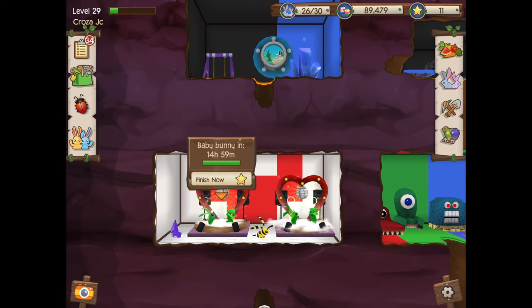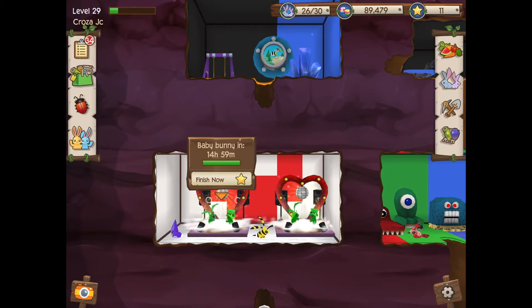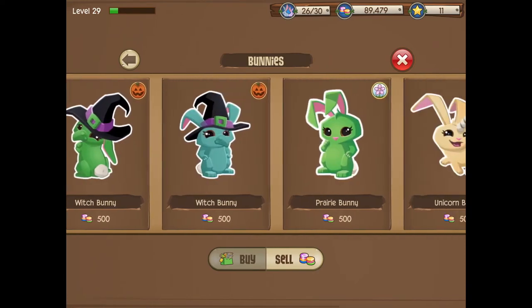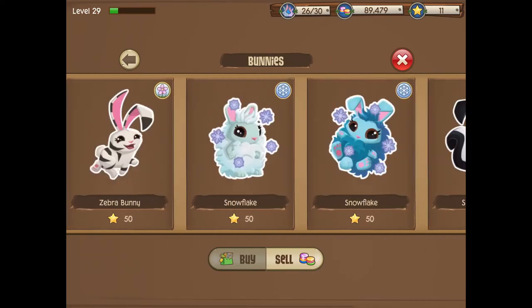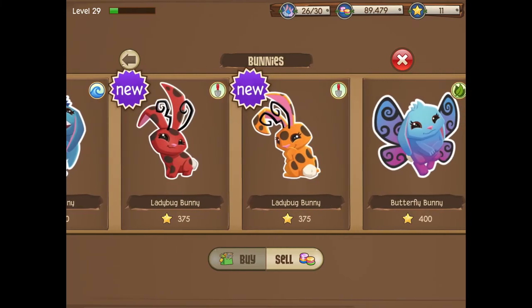Yeah, I think we just got it right there guys! Everyone says this bunny is super hard to get but honestly it is so easy. This video is probably going to be really short, but I'm 99% sure that's a gnome bunny right there. This other one is probably a rosebud bunny. I'm hoping I get the ladybug bunny because that's a limited edition bunny.